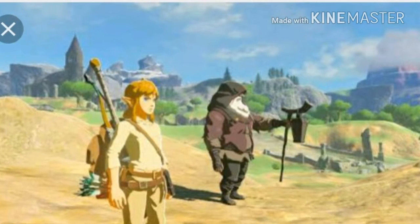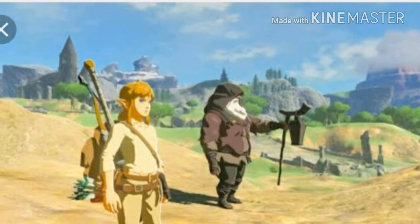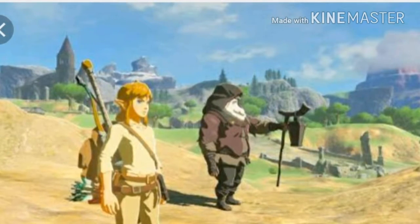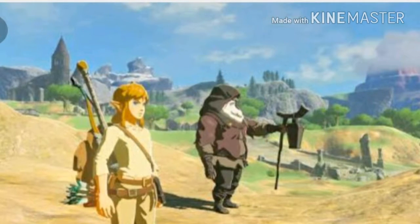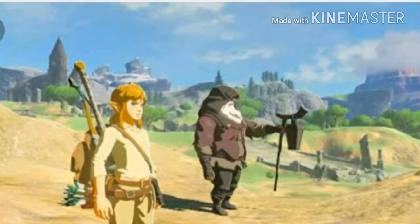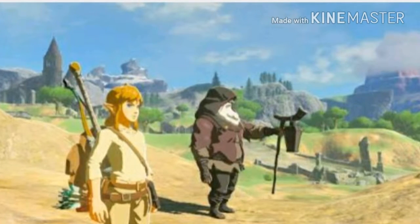The Xenoblade armor is unlocked through a quest available as soon as you download Zelda's update 1.3.3. Like other DLC armor, the quest involves you visiting three locations within Hyrule. But there's a twist — you'll need to visit each place at night and look for a special shooting star.